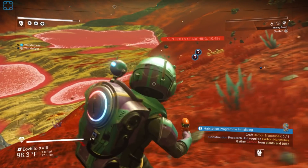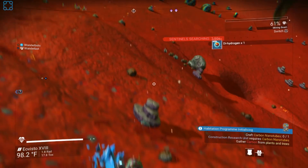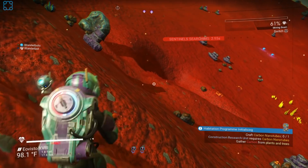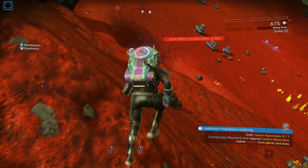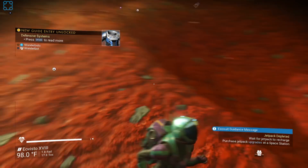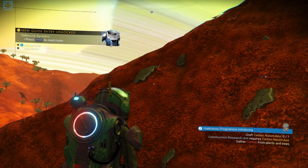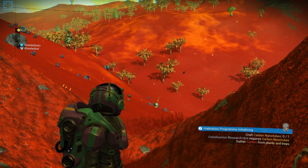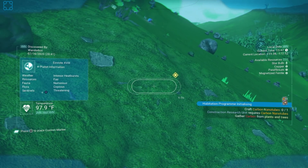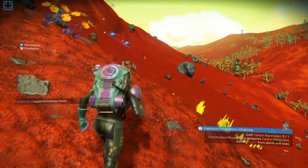Why are we on Shell's view? Because she's doing interesting things. I found the sentient plants! I was digging for iron. Sentinels Force deactivated. Yep, so they lost ya. Okay, thank goodness. Defensive systems — they're not particularly aggressive from what I've found. Ooh, I found a subterranean relic.